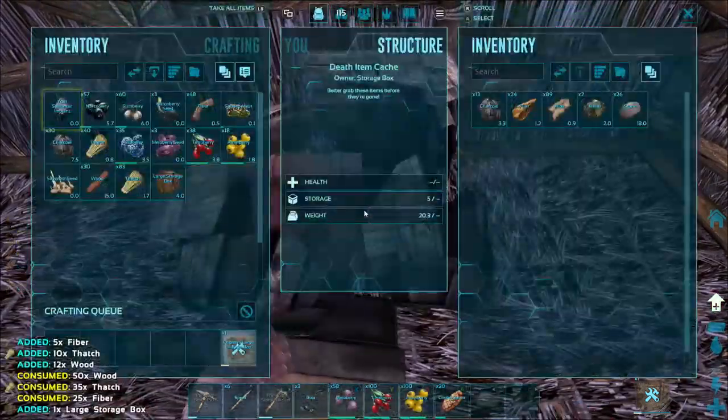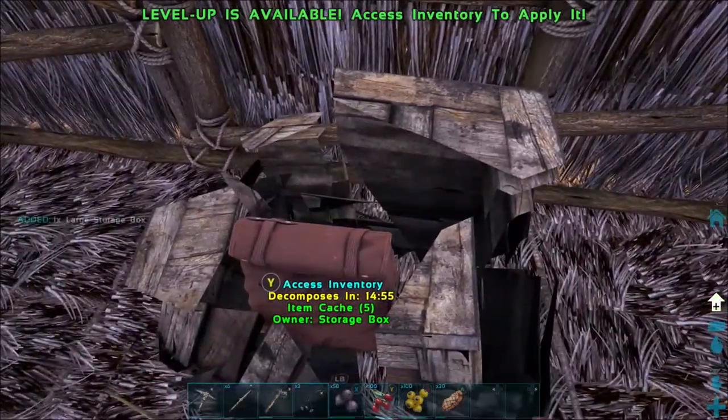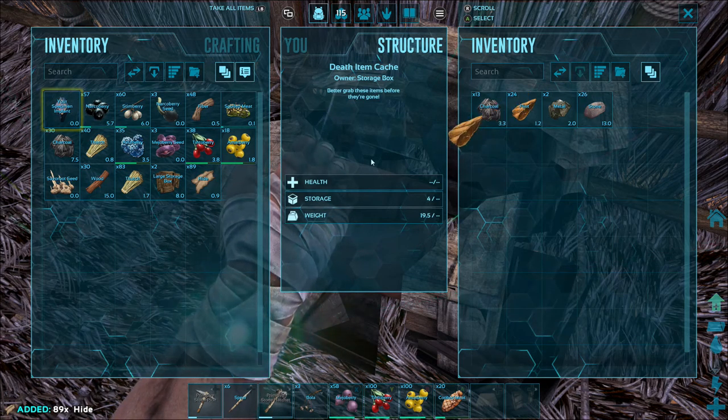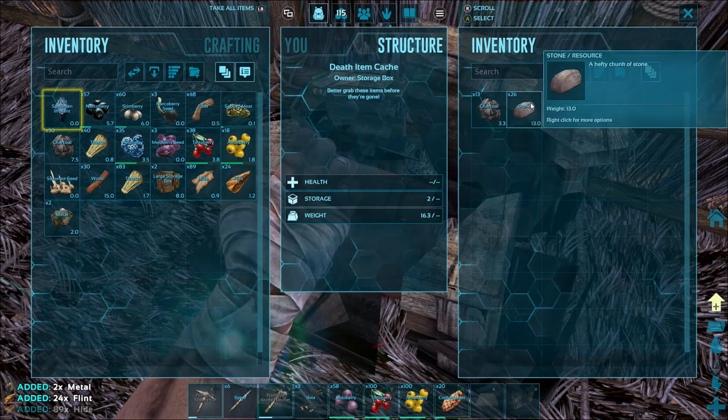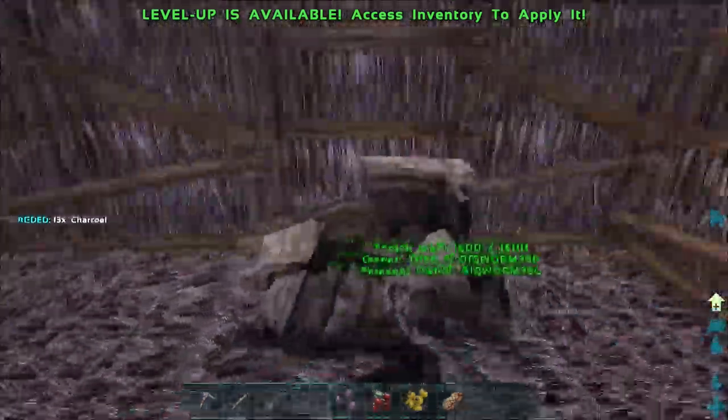We'll demolish this. Anytime you demolish anything with an inventory that has items in it, it'll leave a bag behind. That includes people when they die. And animals sometimes will leave bags behind too, so always check the bags.